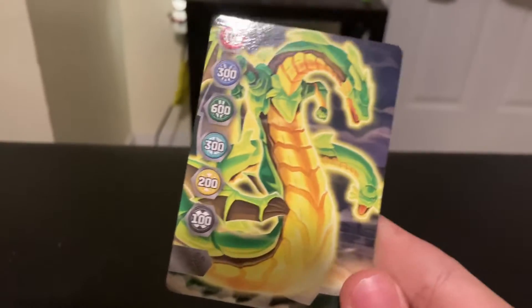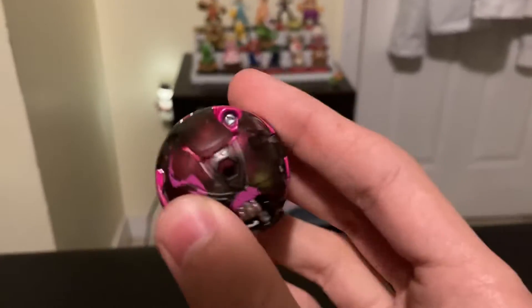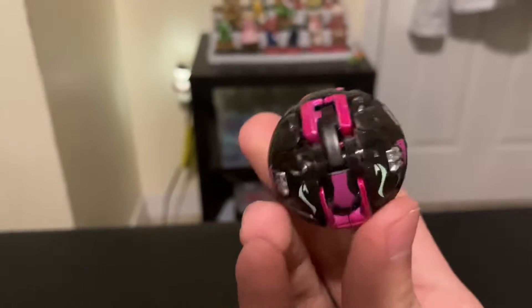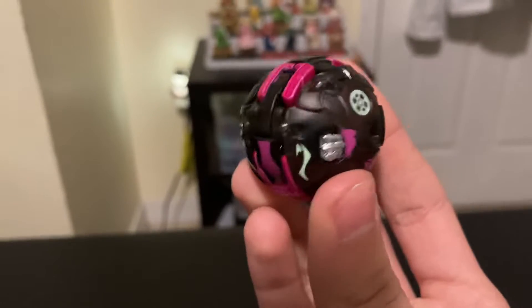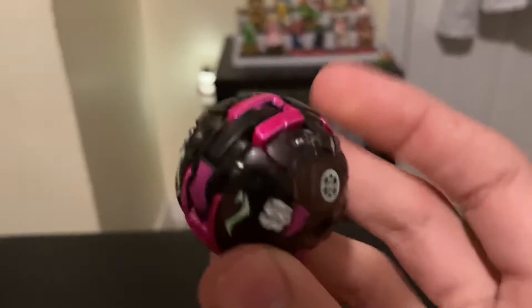We have a gate card here — it's Viparagon. And then here's the ball form for Griswing: black, pink, see-through green — you know, all the new darkest colors. And then some nice little bits of silver. What do you guys think? Pretty cool, right?